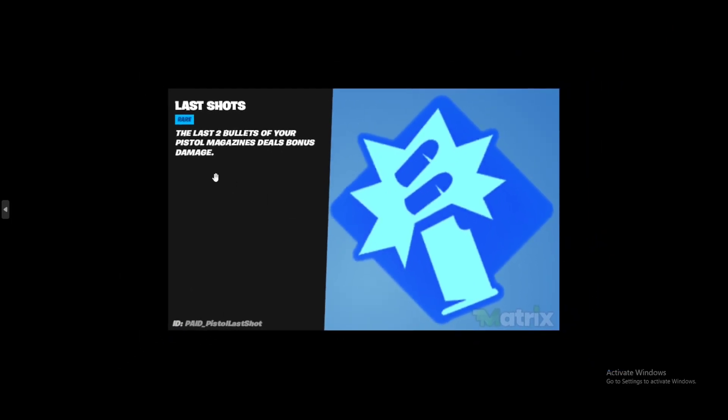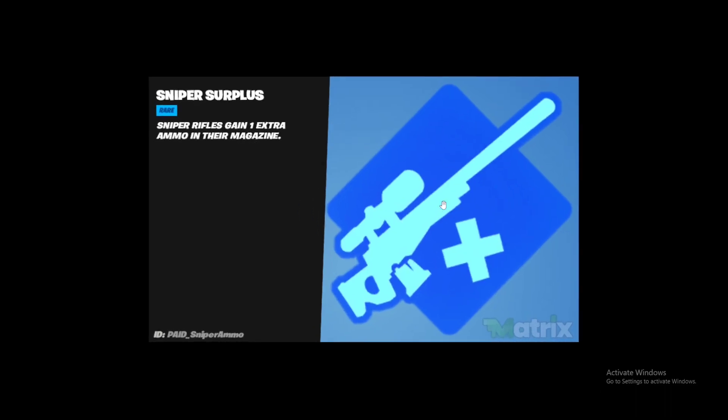I highly recommend going with Exotic Grab Bag and Last Shot together — especially if you get two pistols, empty them out, and leave two bullets. These are the four augments. To unlock them just play the game — about 10 to 12 games and you'll get all four new ones. If a friend already unlocked one, play as a squad or trio and you'll unlock each other's augments too. Let me know what you think and I'll see you in the next one!